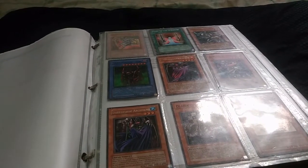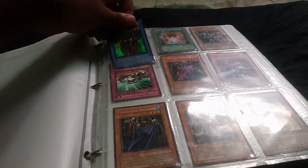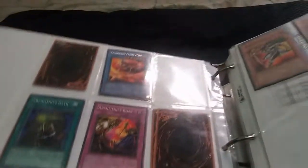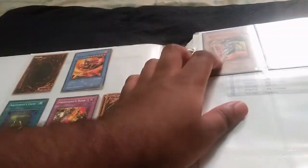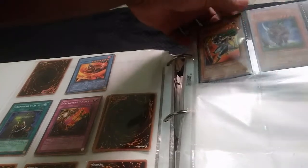Tournament Pack Season Four. We got Dark Master Zork — oh, that's not good, it's in poor condition. It would have been awesome if it was in good condition. But we got all types of stuff: Legendary Flamelord, Hayabusa Knight from Tournament Pack Four, and Matt Swordbeast.